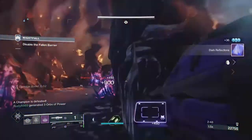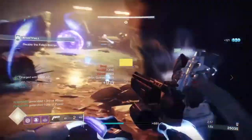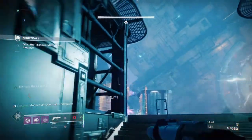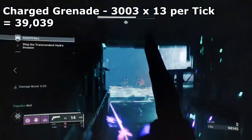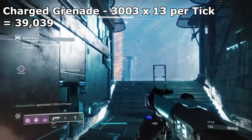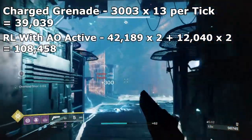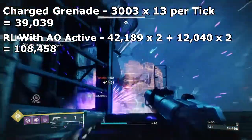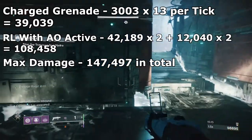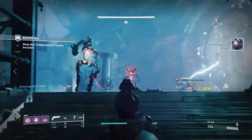Unlike the prior build where damage was a slight issue, this time damage was nothing of an issue. Even when certain enemies became a problem, I could use my grenade launcher to slow them down, which allowed me to smash through them afterwards. Breaking the numbers down — against the Wyvern in Override, once I applied the debuff, my charged grenade did around 3,003 x 13 ticks which is around 39,039. Once I reapplied the debuff and used my rockets with the Argonaut Ordnance mod active, I got 42,189 x 2 and an extra 12,040 x 2, which combined equals 108,458 damage. Combined with the grenade damage, that gives around 147,497 damage in total. You alone will be outputting around 150,000 on one enemy, and this can go even higher once we apply the super — though the damage window is very tight for most bosses and not always viable.